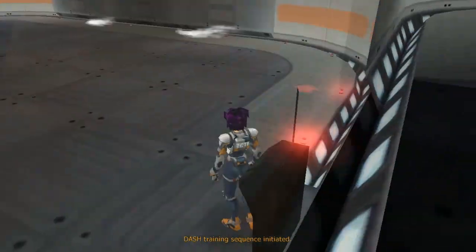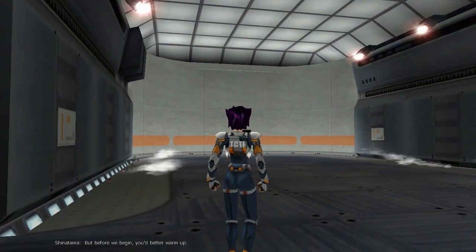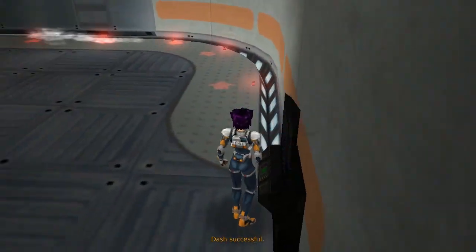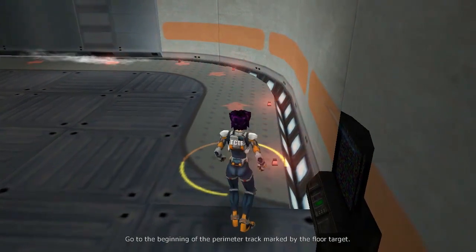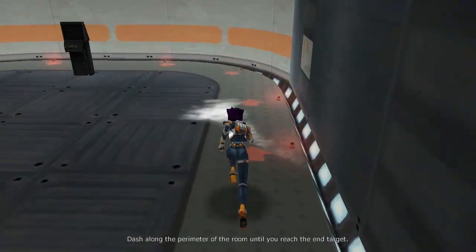We'll use the track for the dash training sequence. But before we begin, you better warm up. That's it! You're dashing perfectly! Dashing is the fastest way to run, but also the loudest. Now dash along the wall of the room until you reach the end of the track.